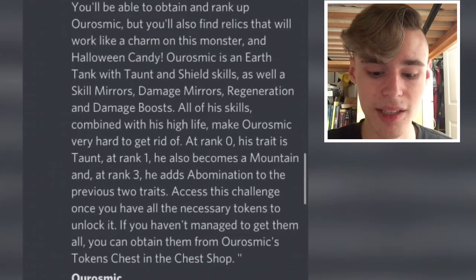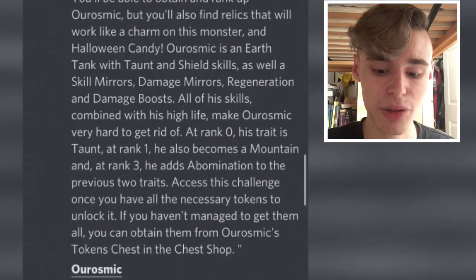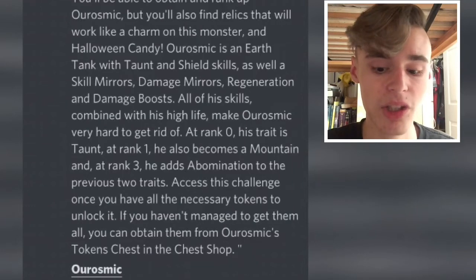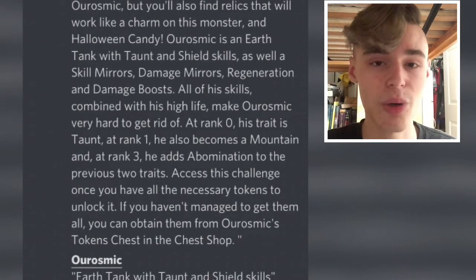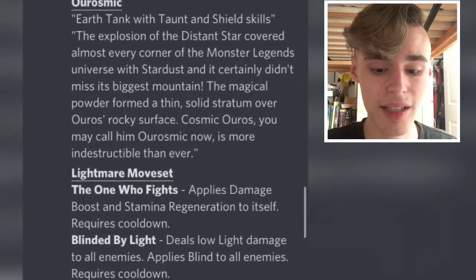It shows here that it will be a Tails challenge. At rank zero his trait is Taunt, at rank one he becomes Mountain, and at rank three he adds Abomination to the previous two traits. Mountain means he can't be stunned or frozen, which is very good. Abomination is anti-possession, so basically he's immune to deny — which is very good. You're going to have to either remove his stamina or activate his cooldowns to deal with him.